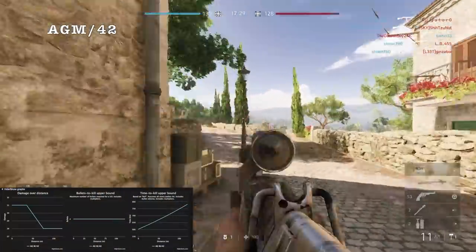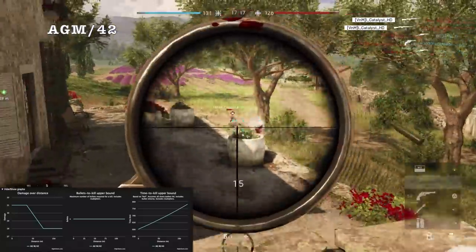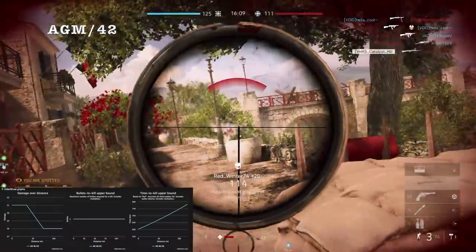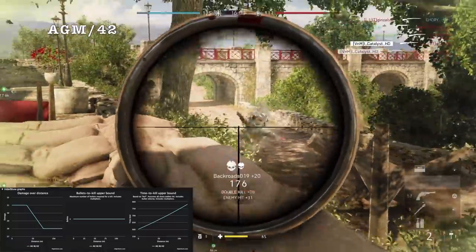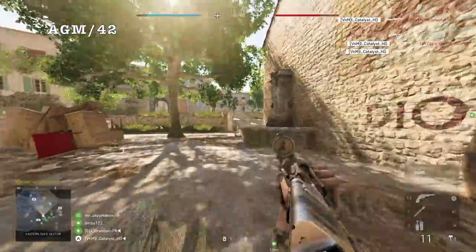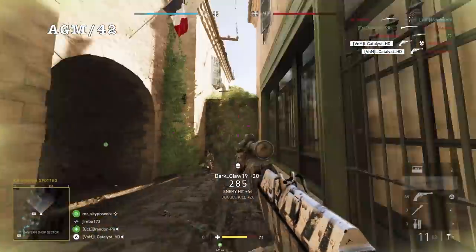Now speaking of the AGM-42, this used to be one of the worst weapons in the Assault class, but like many other weapons on the list it's made a complete 180 to being one of the best. The AGM-42 has a flat bullet to kill rate — like the ZH in the Scout class — meaning it is going to kill in the same amount of body shots at all ranges. The AGM is a four shot kill all the way to the point where you can barely see the person. It's even more lethal when you are hitting headshots, and it has probably the most manageable recoil in the weapon class. The rate of fire has taken a bit of a nerf compared to pre-patch 5.2, but it is still very viable and for my money the best DMR in the game at the moment.